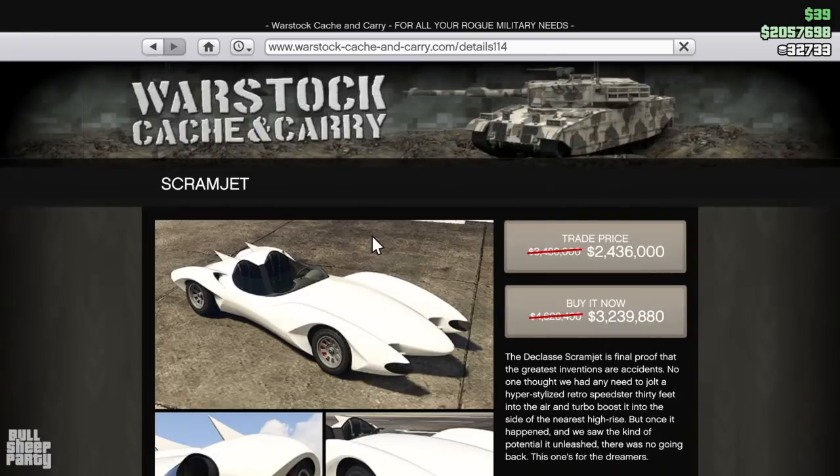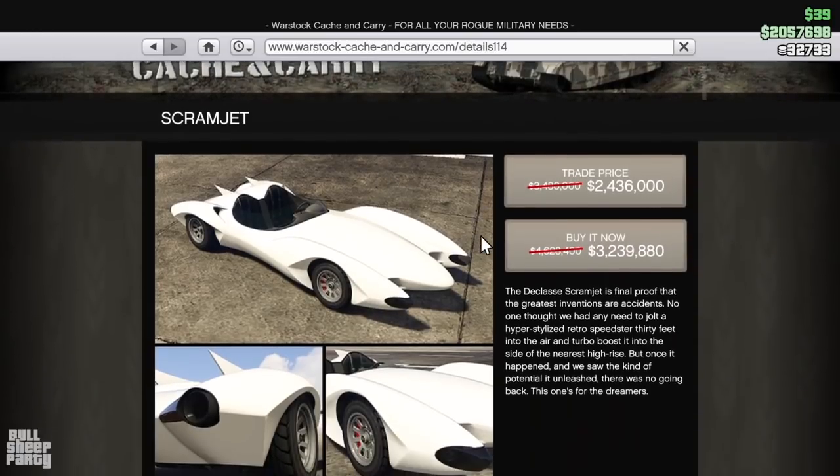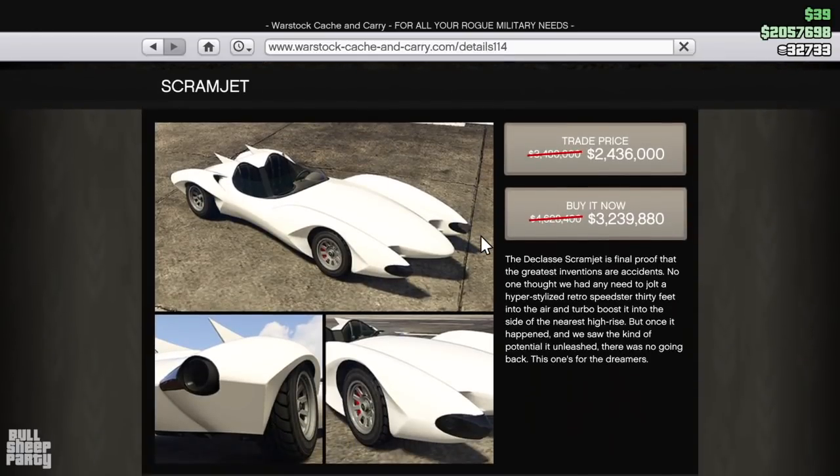Moving on to the Warstock Cash and Carry website, we have the Scramjet on discount. If you're not familiar with the Scramjet, let me just make it simple: it's a car that can jump and has rocket boost, and it has rockets and machine gun. Need I go on?